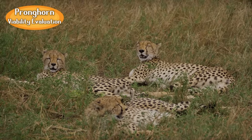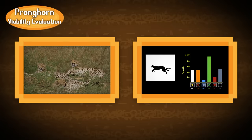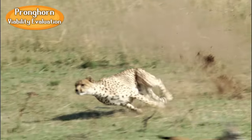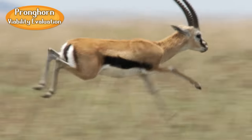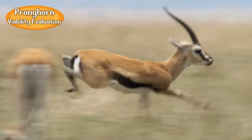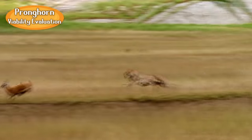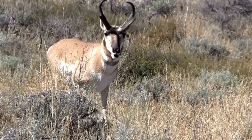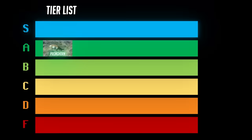Then again, is it really that big a flex that a variant of the cheetah build ended up not being viable in the current meta? I wouldn't be that surprised if, given enough time, the African Antelope mains also started specking into higher speed or greater bulk in order to invalidate the African cheetah's only favorable matchup. Anyways, with all that being said, I'm going to give the pronghorn the rank of A tier.